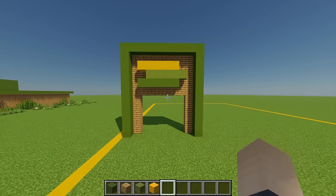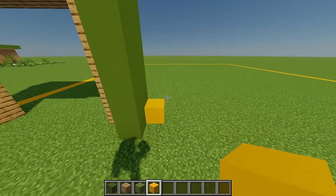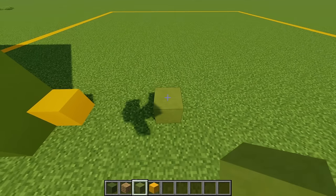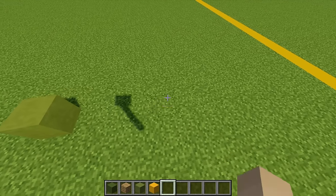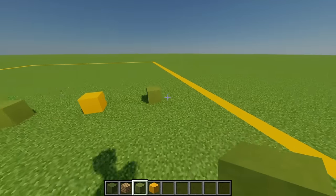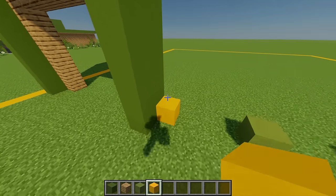Moving to the right hand side, I'm going to grab some yellow concrete and place one just there, then leave a gap of three and place some lime terracotta, alternating this another two times. You should end up with something like this, but on the end I'm also going to add an extra yellow concrete, then build all these points up so they're five blocks high in total.